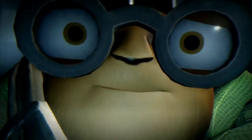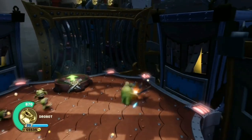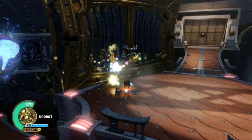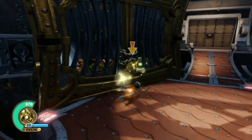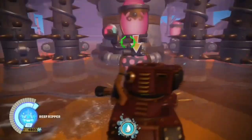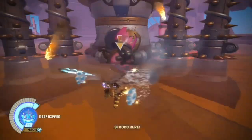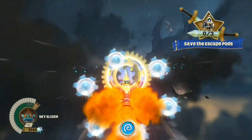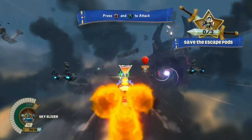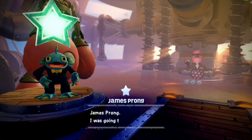Another decent introduction level is the Rift to Skylands. This level shows us just how good the story is gonna be in Superchargers, but apart from the story the gameplay is decent. The vehicles aren't bad but aren't good either, and I feel like there is not enough gameplay with Skylanders as most of this level is in vehicles. One minor thing — there is a James Bond reference for no reason and I love it.